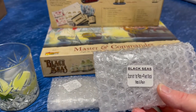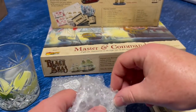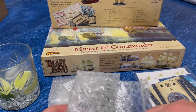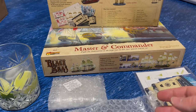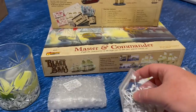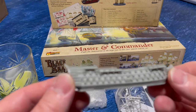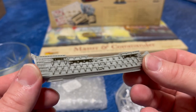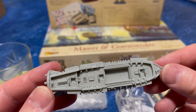Here we have the Spanish first rate. It's worth noting the Spanish special rules - the only benefit you get only applies to the first rate ships, which you get one of in the Spanish navy fleet box. Plus their big capital ship flagship if you want to do it. Get a load of that - let's see if I can get this in focus - that's a lot of cannonballs, that's going to be fun. There's planking on the top.